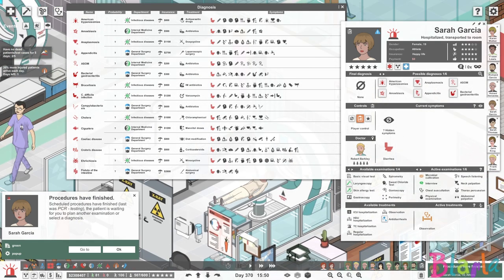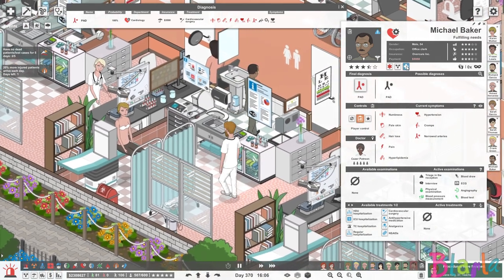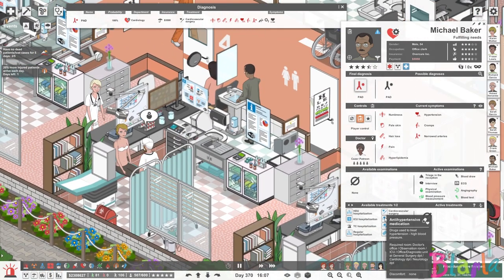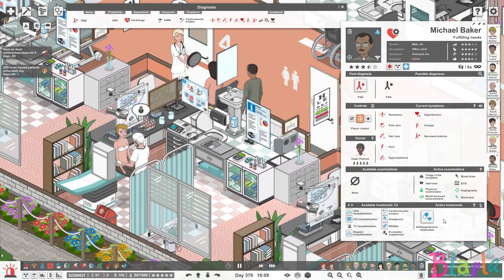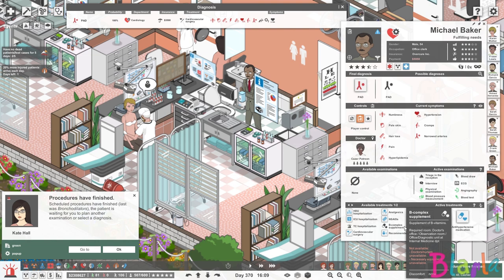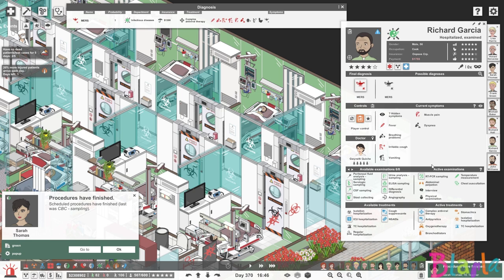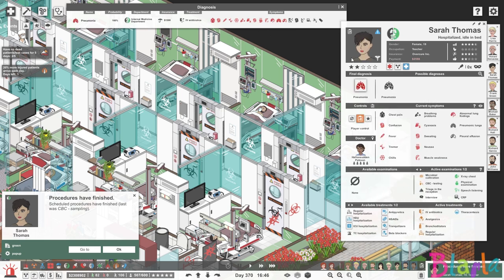How have we still not diagnosed her? This is ridiculous. Michael Baker's looking rough. Let's give him the hypertensive medication to stop this hypertension. Then he'll probably be okay because we can hospitalise him and get him the surgery — so actually fairly straightforward. We didn't have to do the differential here for Richard — just doing the other examinations we managed to whittle it down. So that's him sorted out.